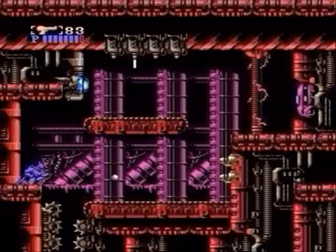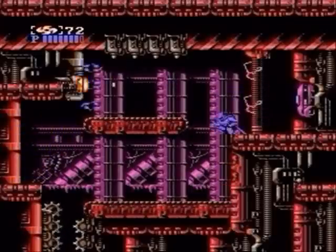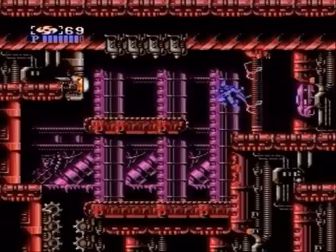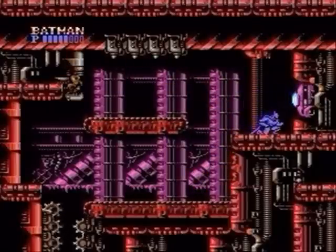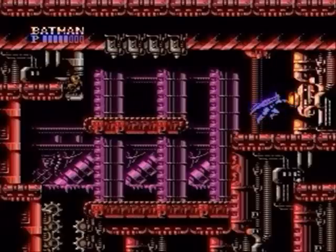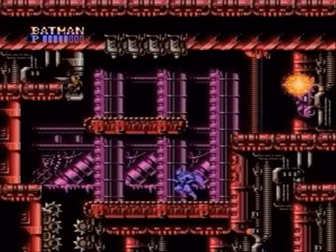The boss is divided into three parts. The first can be destroyed from the left with the speargun while ducking and jumping at the shots. On the second one, stand on the right ledge and fire your dirks at it. Finally, punch the last one — you can get close enough to it to duck its shots and not get hurt.